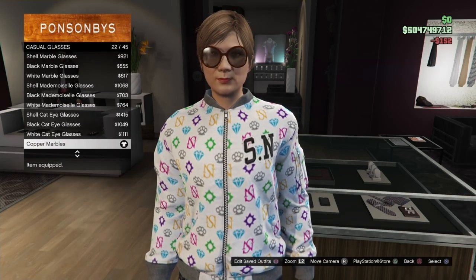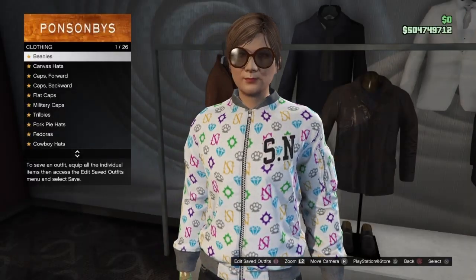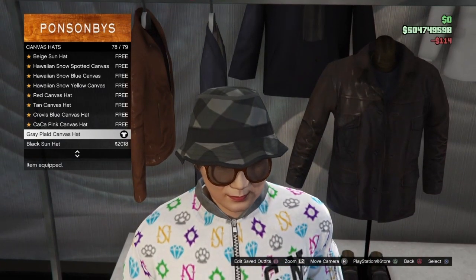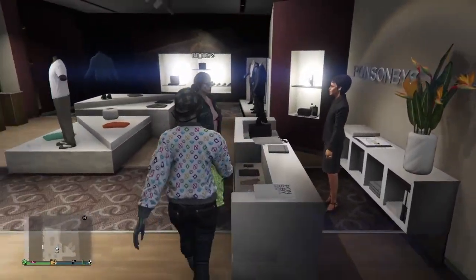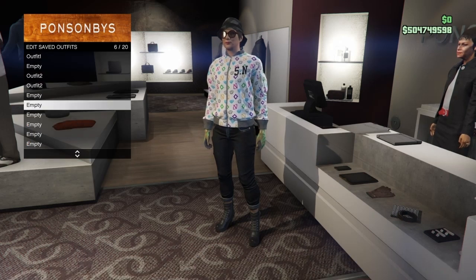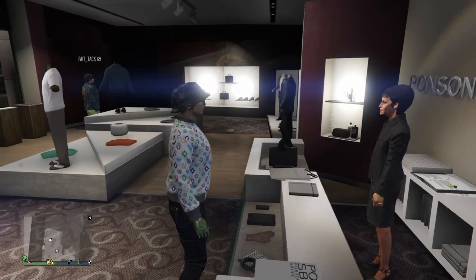The next part is optional — this is for the checkerboard glasses and hat. For the checkerboard glasses, go to casual glasses and go to number 22, which will be the copper marbles. Then go to the hat section, go to canvas hats, and go to number 78, which will be the grey plaid canvas hat. Select that, then save this outfit in slot number 6 as the first component for outfit 3.